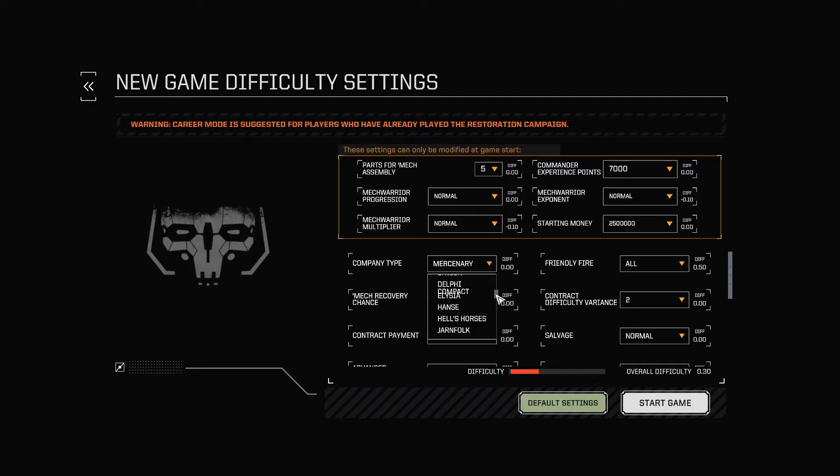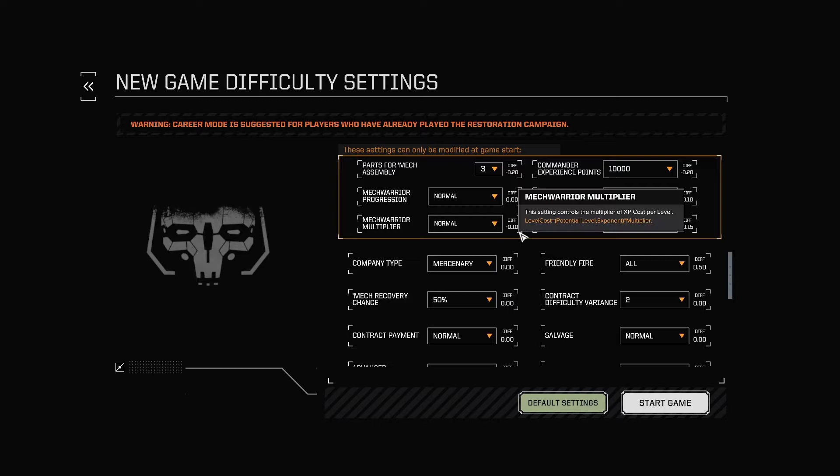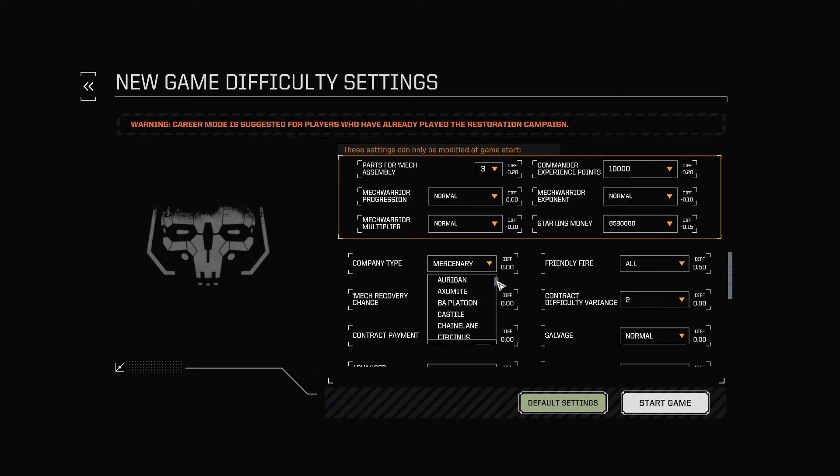There are three different types of playing units in this mod: your mechs, your VTOLs which are like helicopters and planes, and you get vehicles as well. I'll explain this as we go. Also there's starting money — I'm going to go to the top. I always do new things on the easy setting just to see what the mechanics are. I think we're going to go for Davion as an example.